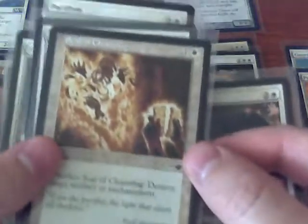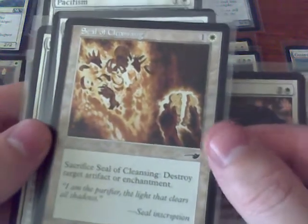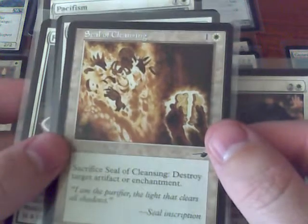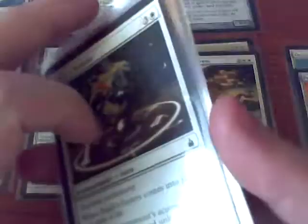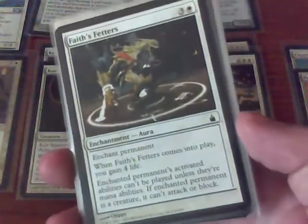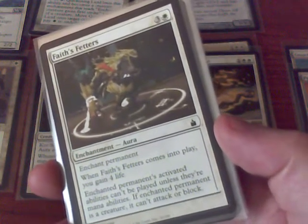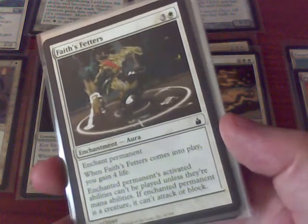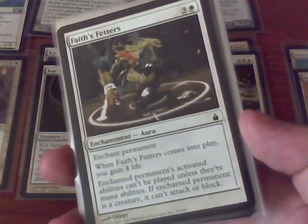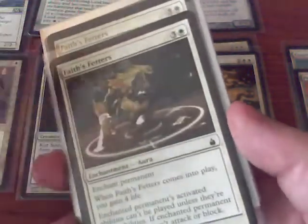For other removal, instead of Disenchant I have Seal of Cleansing — Destroy Target Artifact or Enchantment. And rather than O-Ring, I've decided to go with Fae Fetters. It costs 1 more, which is actually a little prohibitive — it's funny how the difference between 3 and 4 tends to be huge. But this will stop a Planeswalker because it stops activated abilities. I have 2 copies of that for removal in this deck.